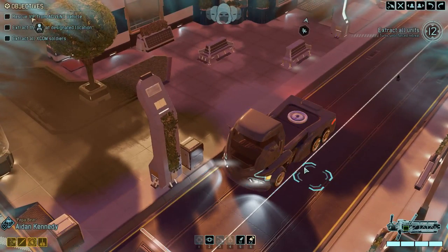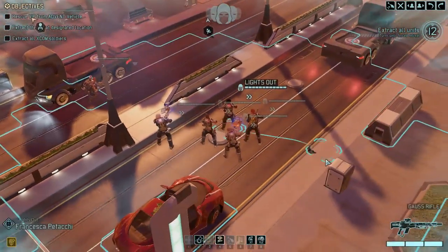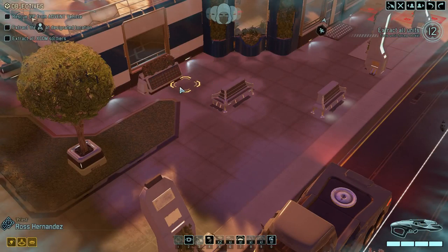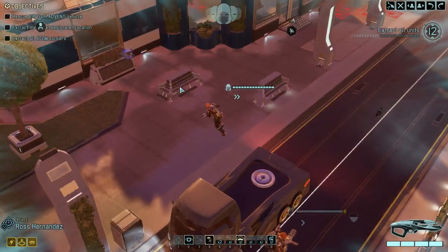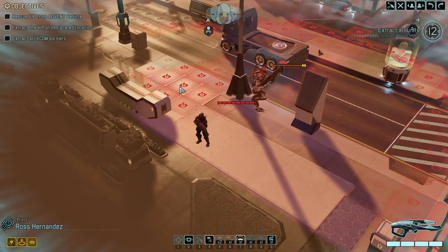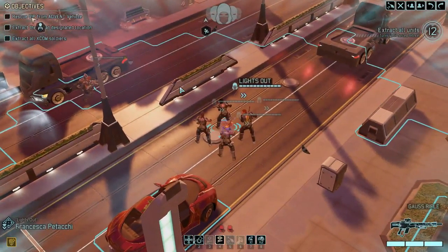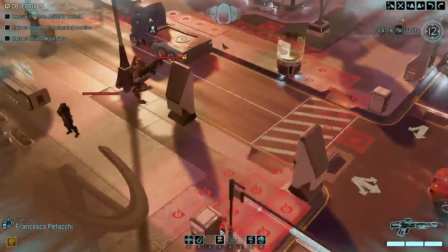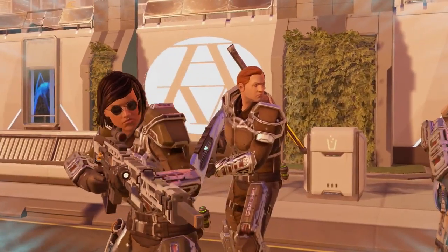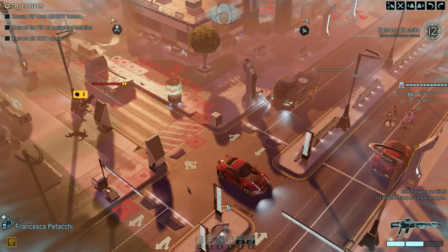First up is Papa Bear. I'm just gonna move him into this. Priest up to here. I have eyes on the enemy. There they are. Let's try it. Eleven points of damage — I think it's dead.